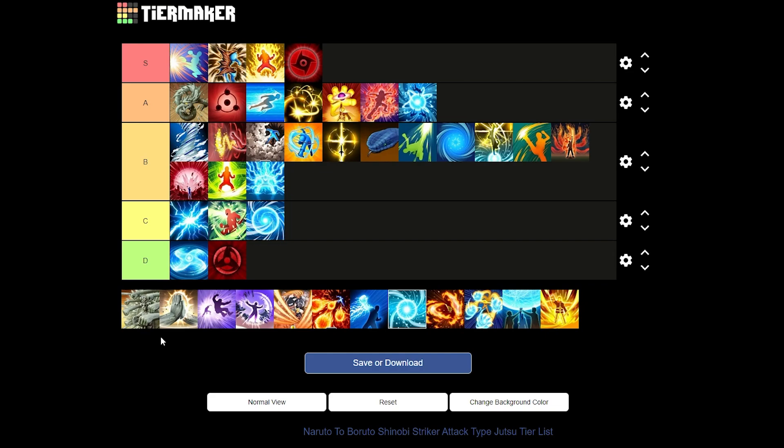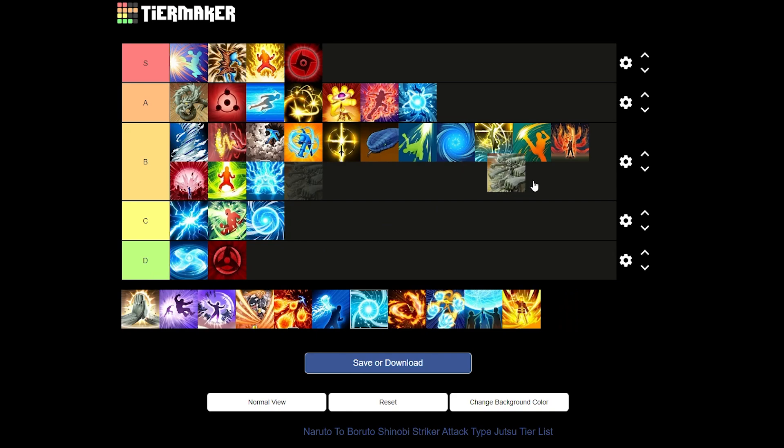Next up we have Wood Style from the Hashirama DLC ultimate. This takes forever to get unless you have something like Strange Taste. When it works it's good for clutching, but enemies could just run away from it — they'll see the giant mark coming and dodge it. I'll probably give it a B tier, middle of B in the ultimate range. It could be better with a reduced cooldown. It's good but there are better ultimates.